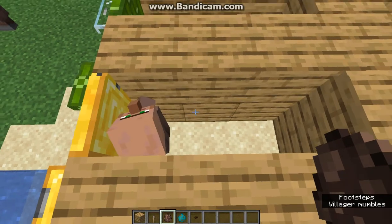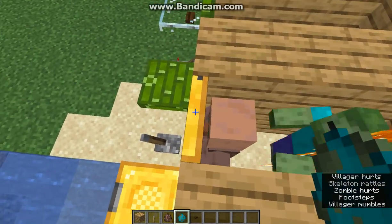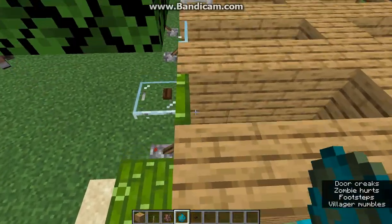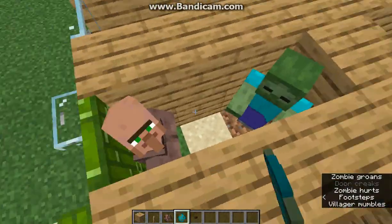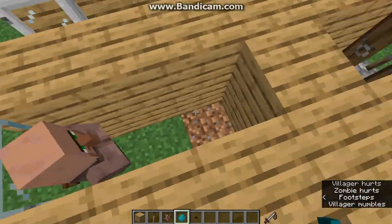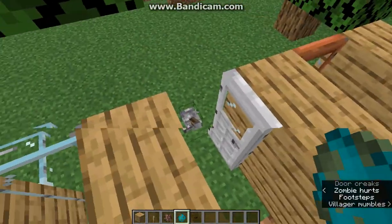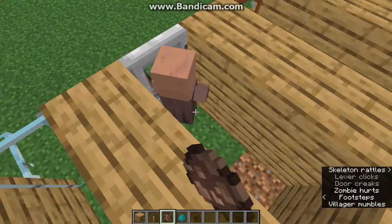I'll demonstrate with a zombie here as an incentive. They're not going to go through the gold one unless I open it for them. They will through bamboo. They will through glass. But they won't through this iron door, which is typical of iron doors anyway.